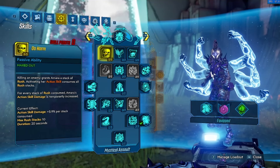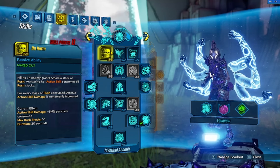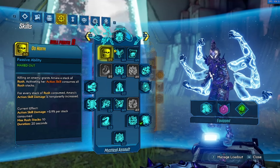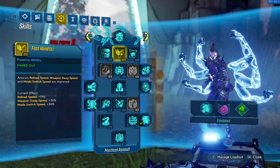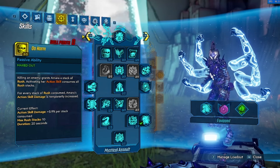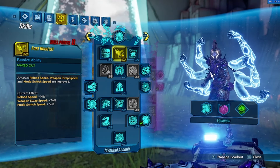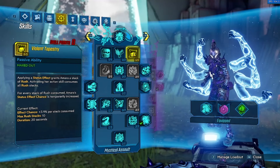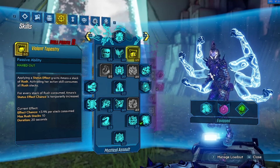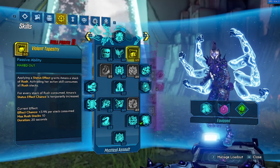Alright, now we'll go over the skill tree. We have Do Harm here because it's action skill damage — dealing tons of stuff with action skill damage: the Pestilence, Body and Mind, just our action skill in general. So you need this at 5 out of 5. We have Fast Hands here for reload speed, swap speed, and mode swap speed — mainly the weapon swap speed and mode swap speed, as having reload speed generally isn't good for Amara here with the Pestilence, but the other stuff outweighs it. Then I go max Violent Tapestry for status effect chance, just for more rush stacks and a higher chance to apply a rad dot to something before it dies.